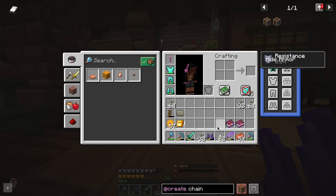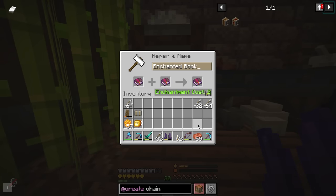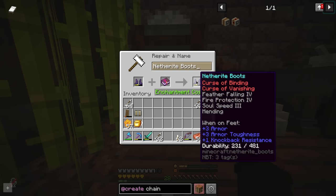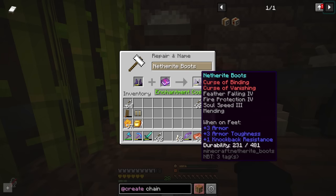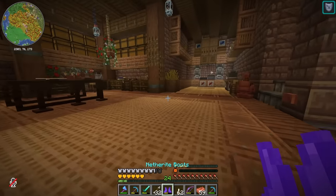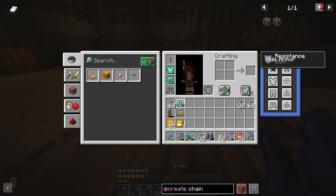With our two books in tow, all we need is an anvil, and lucky for me I've got one right here. We can also make this cheaper if we combine the books before putting them on the boots and make sure they're in the right order — two levels for this one and hopefully only four levels to stick it on. Oh wait — I've just wasted Protection 4. I was a goof and forgot that Fire Protection was already on the boots. Okay, let's just get mending on them and accept that I've lost a book. Feather Falling, Fire Protection, Soul Speed, Mending — I think that's pretty good. Let's do it.